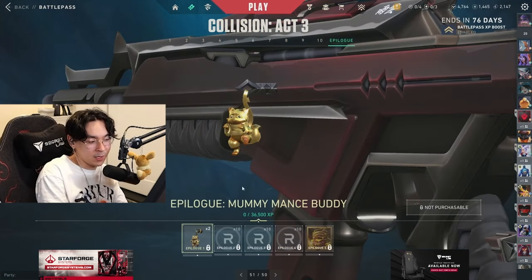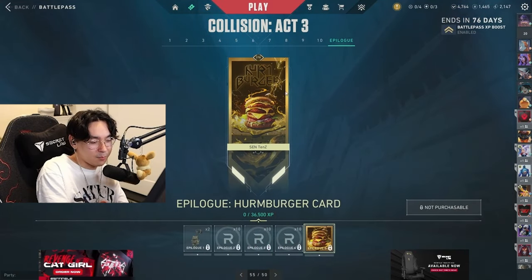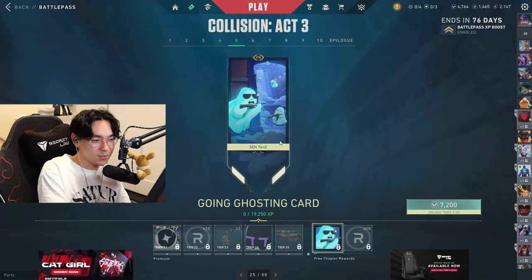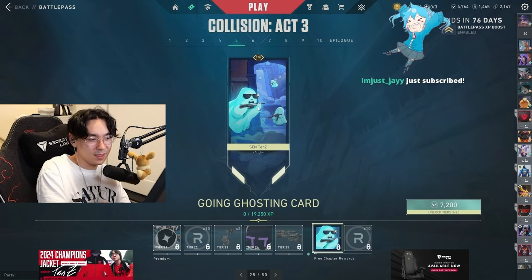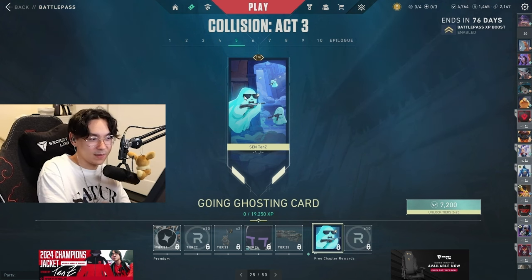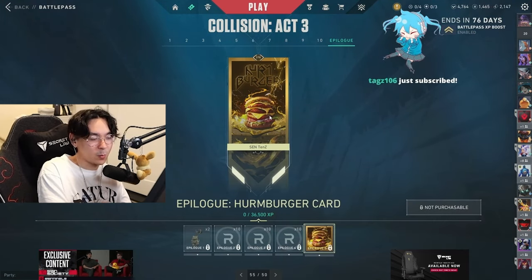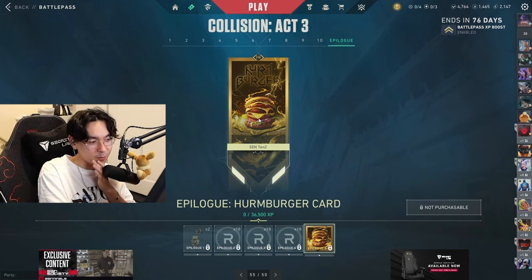Let's look at the epilogue — golden... oh no, they gave the golden card to the burger? That's not it. If they had the golden card of the ghost guy with the glasses, the gun, and the bow tie all in gold, that would have looked way better. I don't like the burger one. Also this burger is way too messy — I don't know how you'd fit this in your mouth. The proportions are way off.